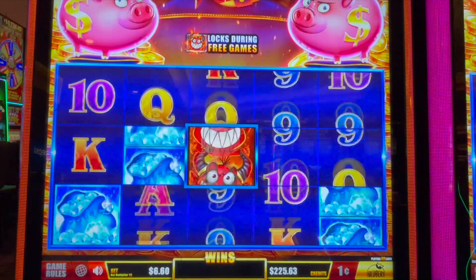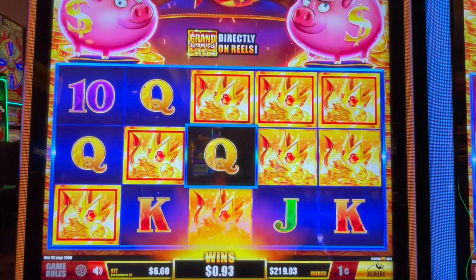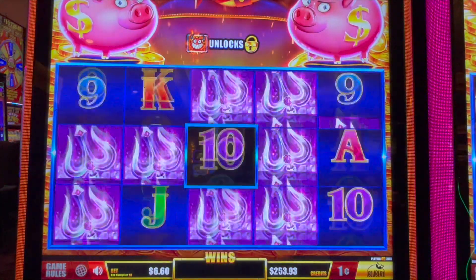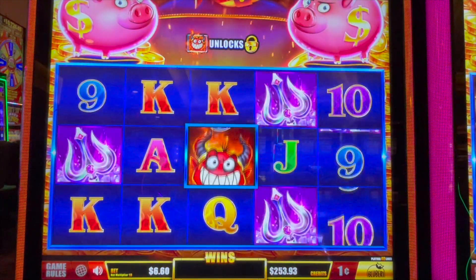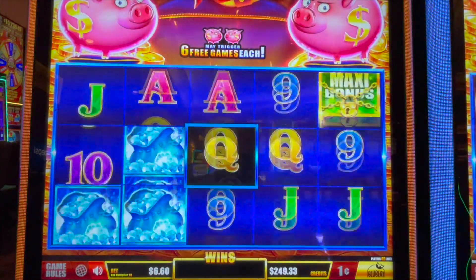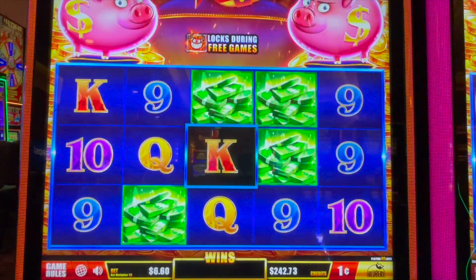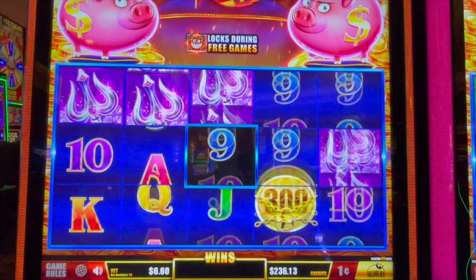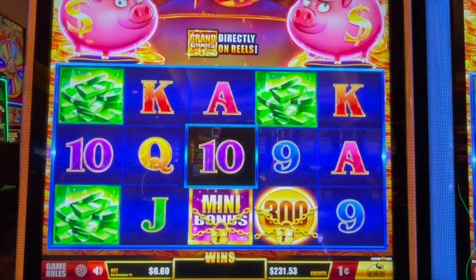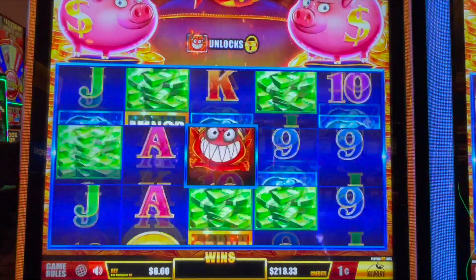He's being stubborn now, so we're gonna drop down to $2.00. That $41 was a nice one. Come on, pop him — nope. Devil's Lock, we gotta show at least one bonus; it's super stinking fun.